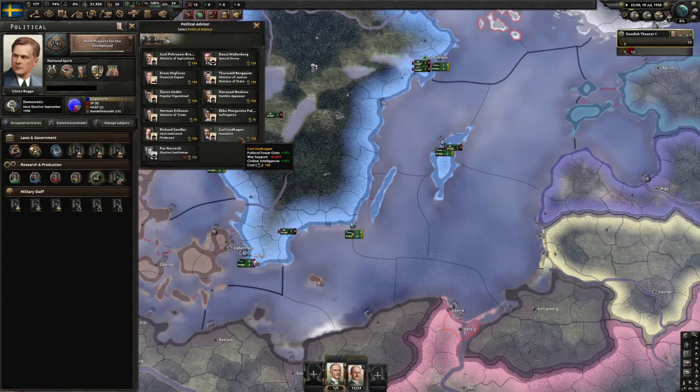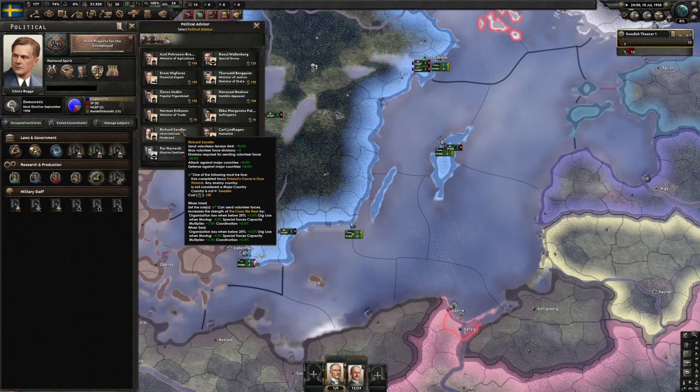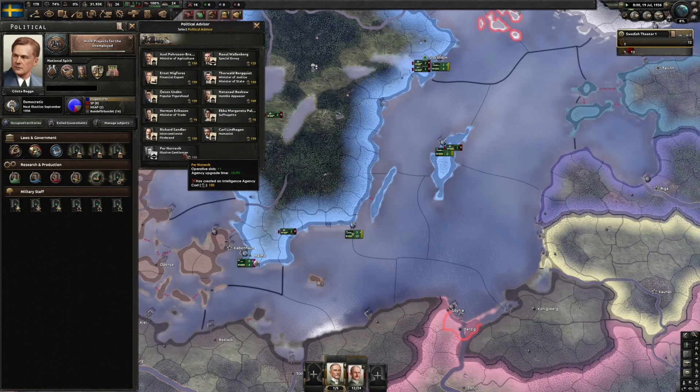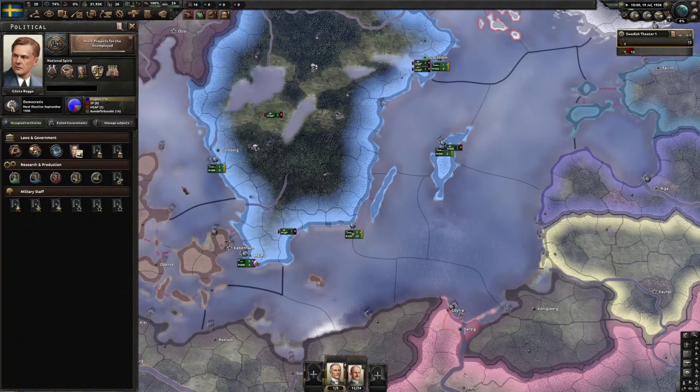Humanist is interesting. Interventionist Firebrand - that's a lot of modifiers. We can send volunteer forces, we get attack and defense bonuses, we can send them sooner. That's an interesting one. Let's go with Financial Expert right now, just to take a little bit off that consumer goods requirement.